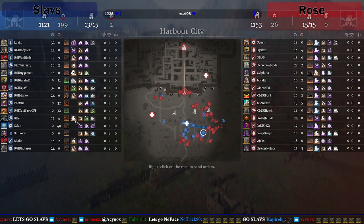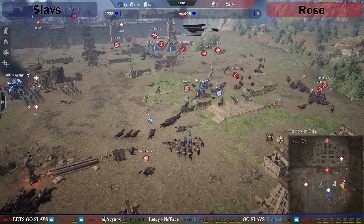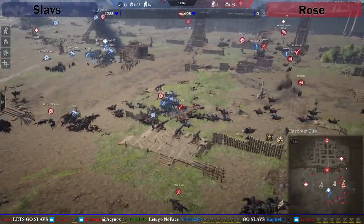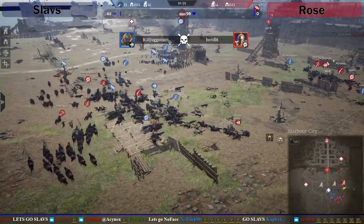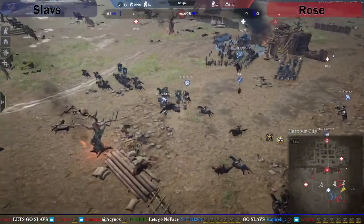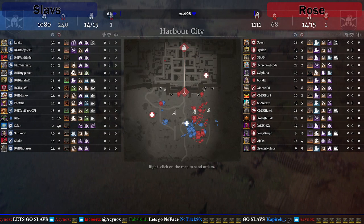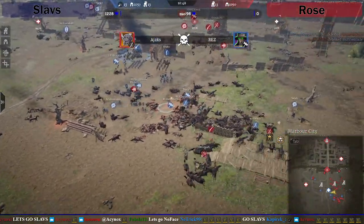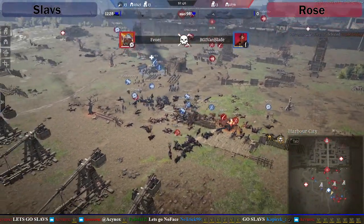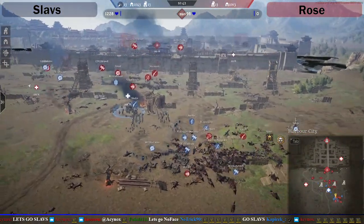They're getting better anti-cav units in now, but what they have to be careful of is they're getting caught out in groups of two and three. And because it's basically a field battle now, Rose can just hit them from every direction they want and not have to worry about it. A lot of the red players now are getting caught out a little bit.